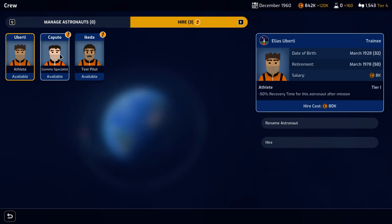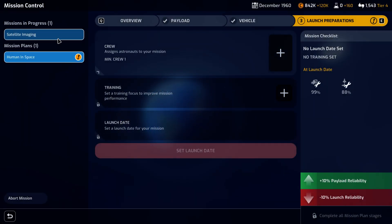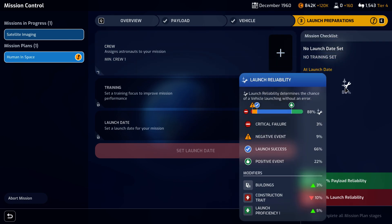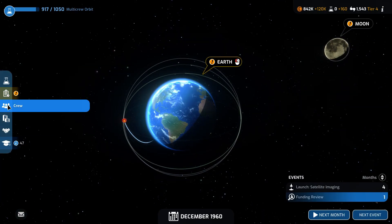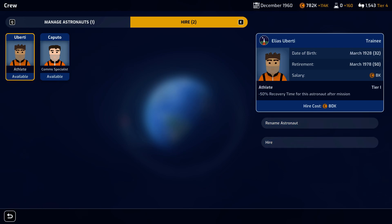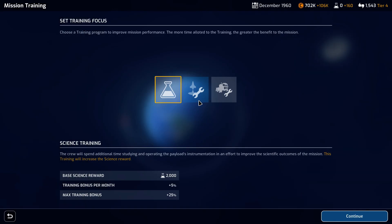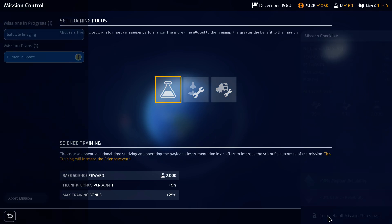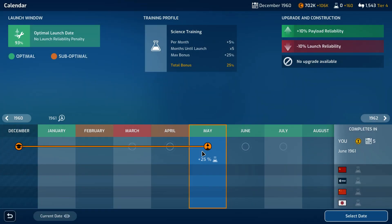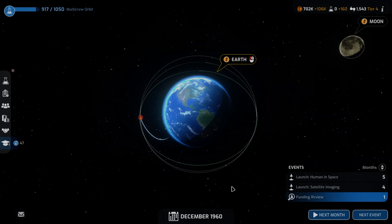Now we can hire. For humans in space, our launch reliability is at 88%. Hiring this guy will not be bad — I think we'll hire him to make our launch reliability even higher and assign him to this mission. That brings our launch reliability to 93% and payload to 99%, so we can select the science reward without any worries. We'll go for the max bonus and confirm, then go back to space.